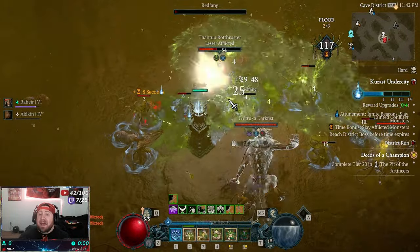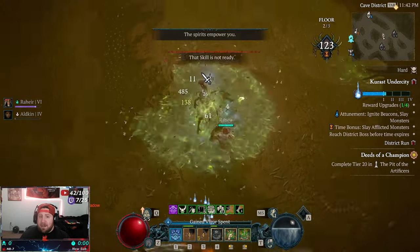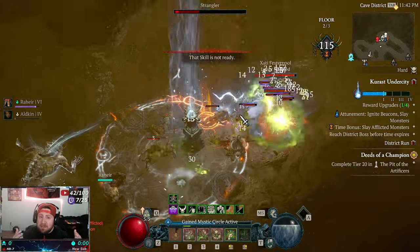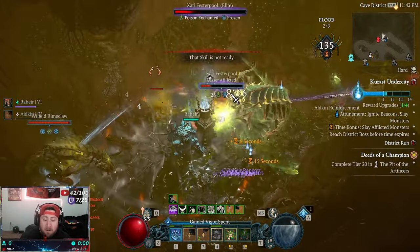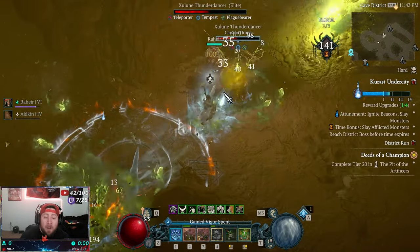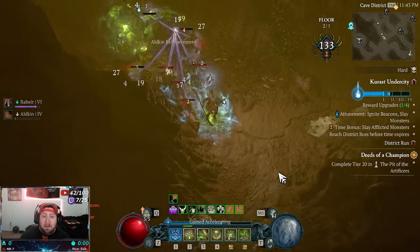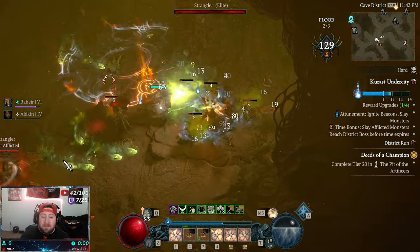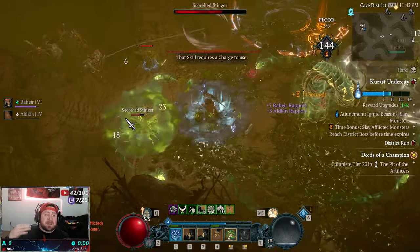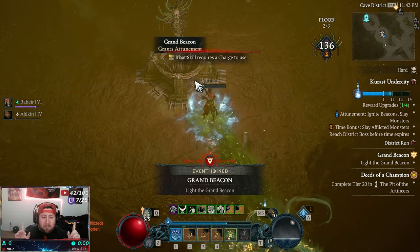Just like the pit, the Under City rarely drops items as you progress through floors — you get all your loot at the end. That's why I compare it to the pit or the infernal horde, and I hope the rewards get buffed, especially since it's designed for lower-level players. I don't think you'll use it much past level 45 or 50, because other game modes like helltides and nightmare dungeons will offer better returns at that point. The Under City is really great up to around level 45 to 50.